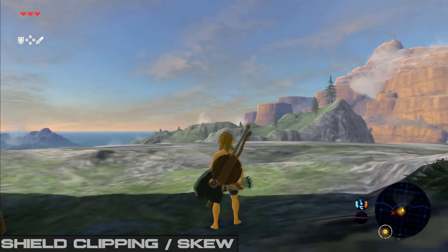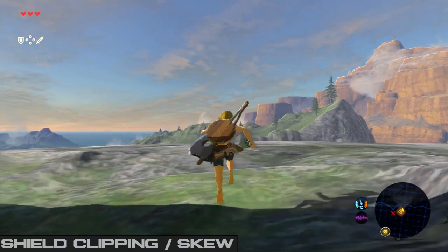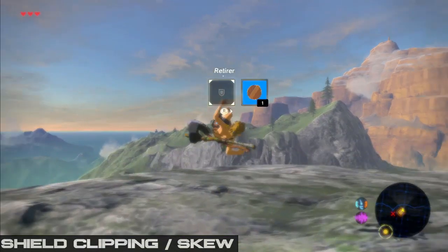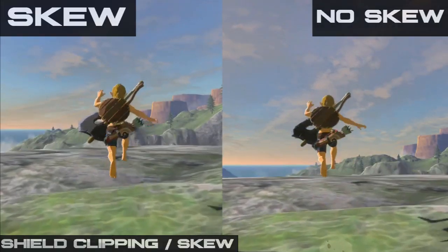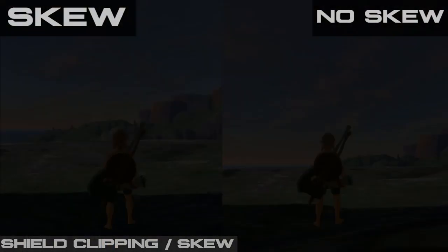To confirm that you did everything correctly so far, do a shield jump and then unequip your shield mid-air. You should see Link tilting. If that's not happening, you need to redo the setup until you have skew.